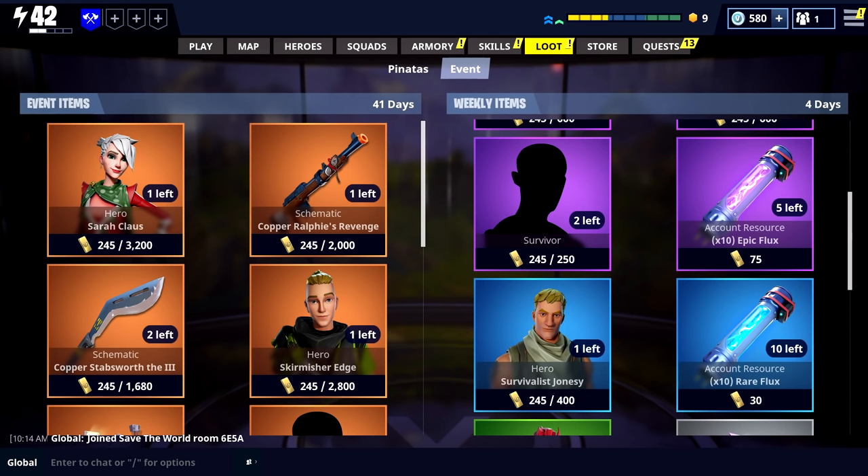For those wondering what the flux items are on the far right, those are used to upgrade the rarity of your heroes. These items can be purchased with new currency — seasonal gold and daily coins. Seasonal gold can be earned by playing any mission, with drop rates scaling with difficulty, and daily coins can be earned by completing daily quests.